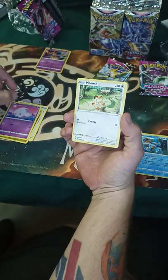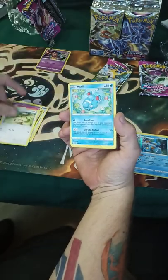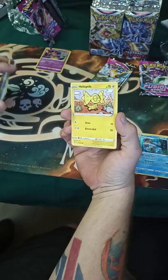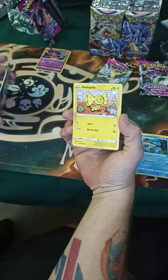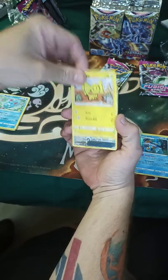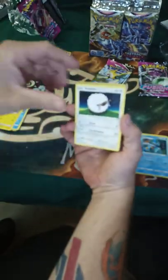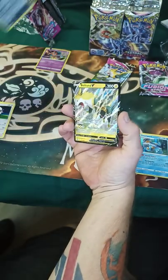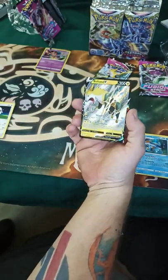Luna. Meowth. Meryl. Helitopple — butchered it. Oh well, that's what we're going to say because I can't tell you what it is either. Wooloo. Spongy Gloves with Bolt Fiend.